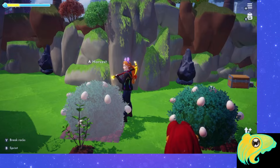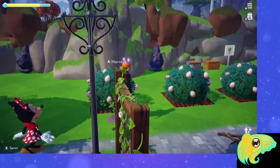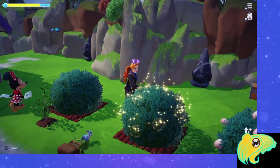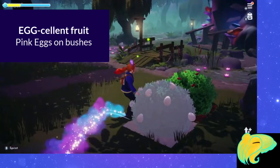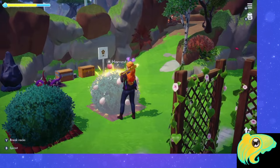Everything in the Eggstravaganza centers around eggs. There are three different kinds of eggs in the game — two of them are going to spawn wildly, and one requires a bit more work. The first kind, the one that was most abundant, was the egg-cellent fruit. These you'll be able to find on berry bushes that pop up around your valley.